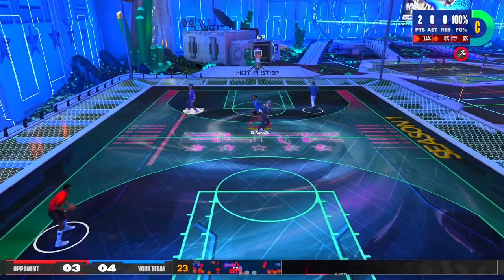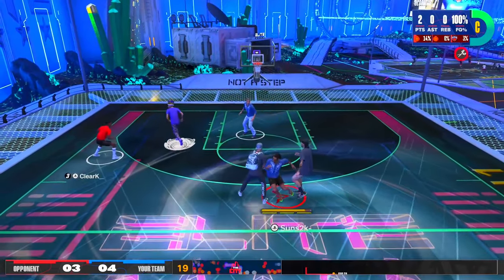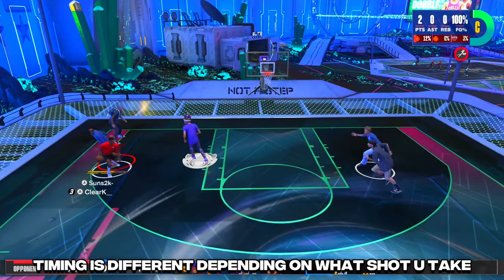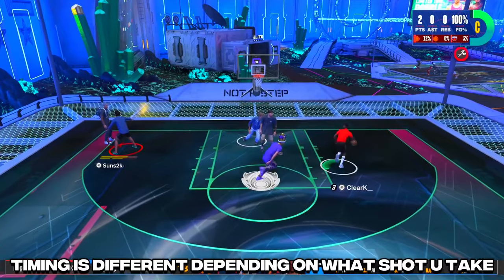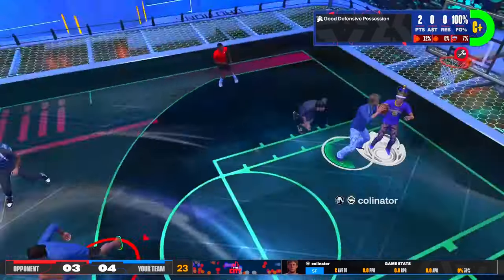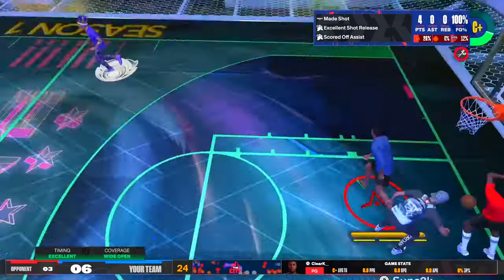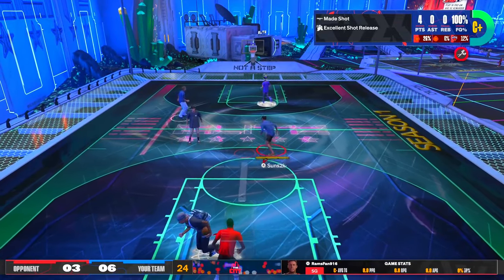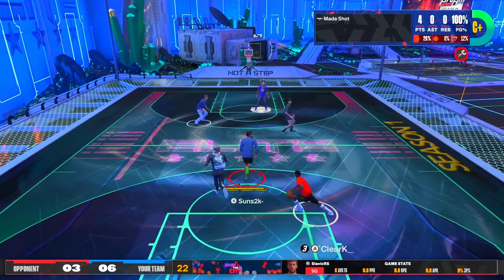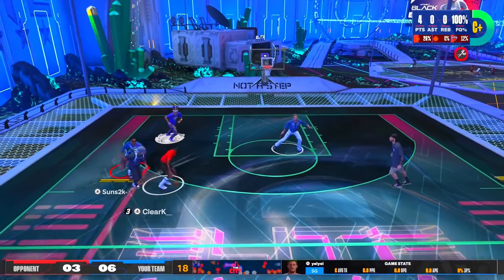Shooting is very inconsistent this year and a lot of people are struggling with it. A lot of people just don't understand the shot timing visual cue. You also have to understand there are different types of releases in this game — if you're tired, your stamina is low, if you're running and shooting, fading, standing still, shooting after a catch-and-shoot, or off a dribble. All these different timings are going to be different, so you won't have the same timing every time.